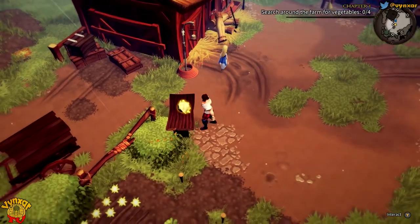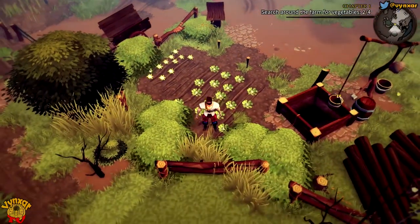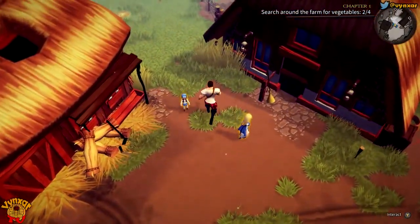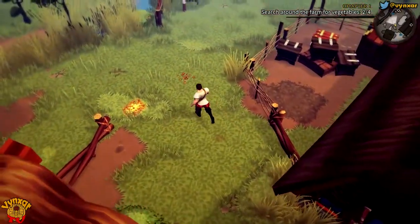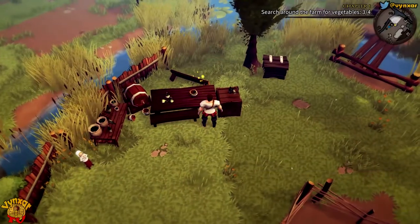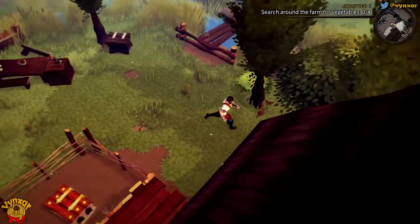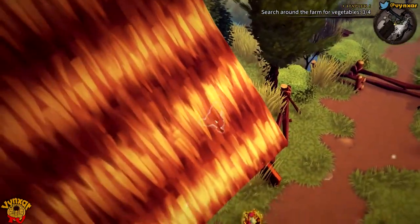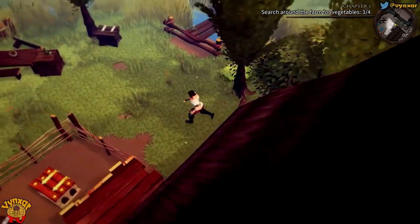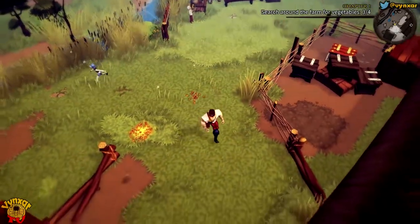So we need to gather the vegetables. There is one over there. We should find something around here as well. Let's see — there are two more. It's pretty peaceful at the beginning, but the story is going to get a bit further quickly. We're not able to use our fists yet.